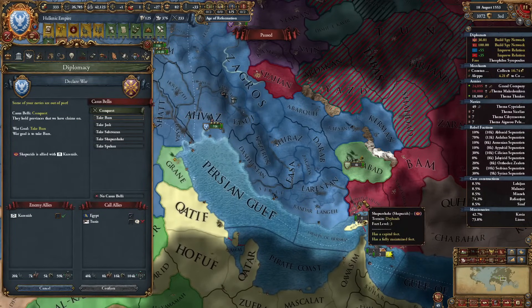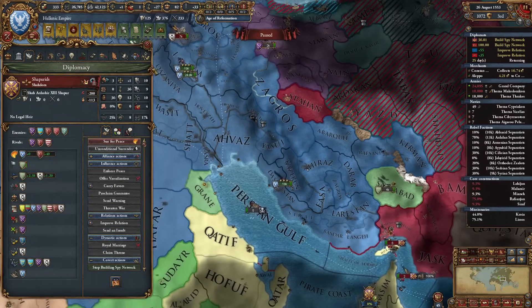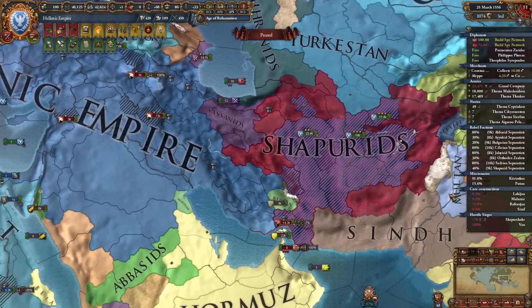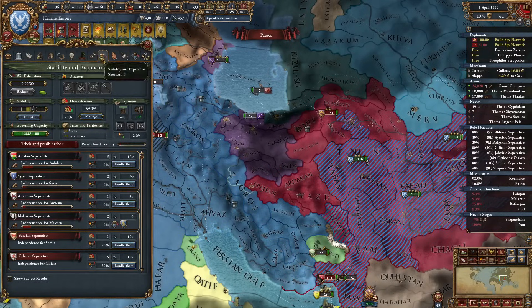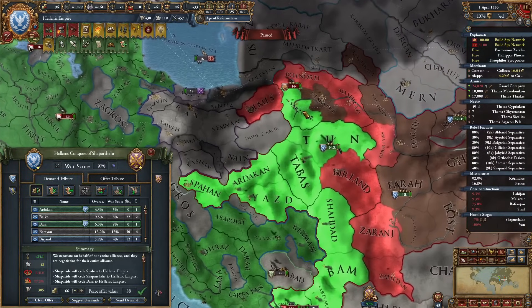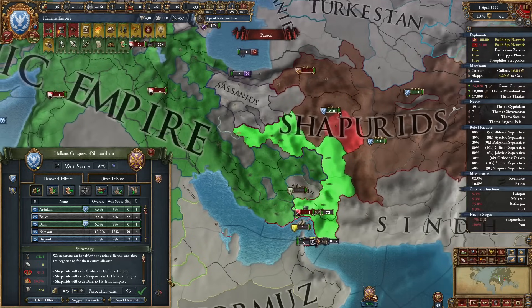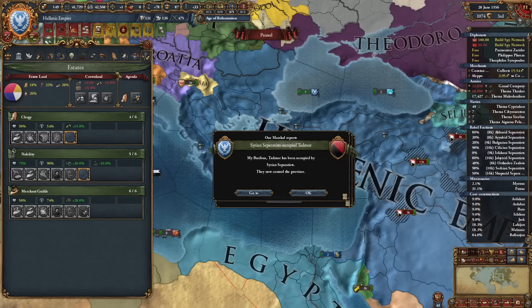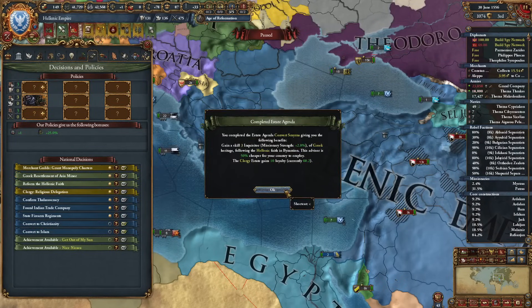Declare on Chapurids for this province and co-belligerate Karanids. The war is pretty much done. Not going over 100% overextension this time — I have 39% now, can take about 60%. Let's cut a few provinces: something like this looks good as we get more money too. I'm bad at completing these agendas this game but these privileges are really helping me.